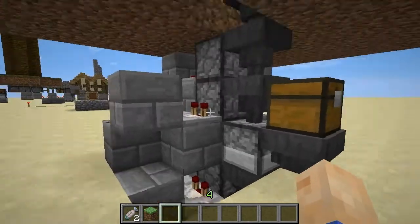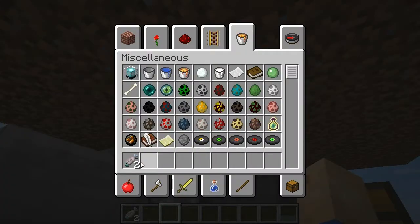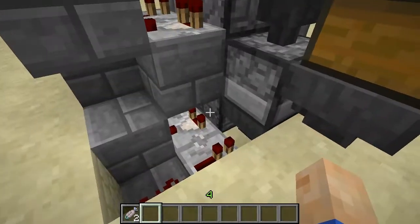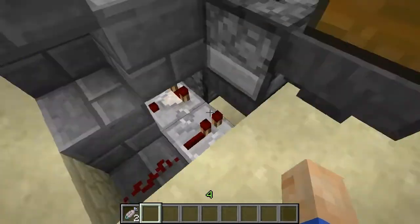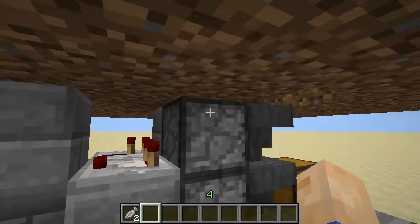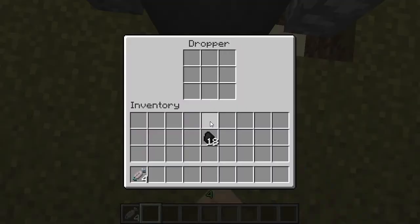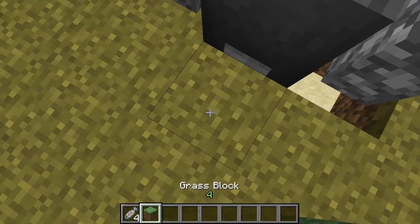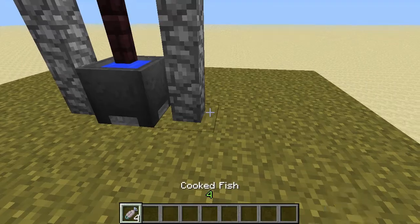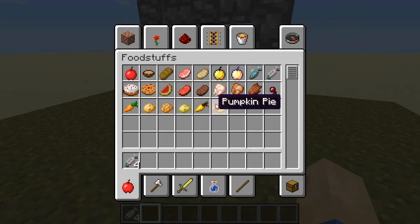It comes out the bottom into this dropper, then it just goes into a simple item elevator which will lead up into that block. I'm sure JennyB can help you out on that - he made a video on it. It's just a comparator, block, redstone, repeater, which will go into a block which powers the dropper and just goes up like that. Right now I just got it going into a block for an added effect.